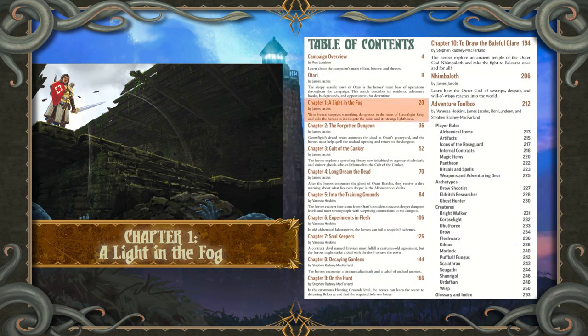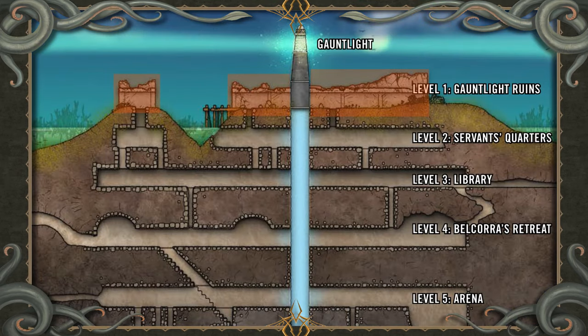Chapter 1 Synopsis: The upper levels of the Abomination Vaults — the only level above ground — is the ruin of a large structure called Gauntlight Keep. Although the upper levels of the Keep have collapsed into the lower level, filling many of the remaining rooms with rubble, one prominent structure remains: Gauntlight.